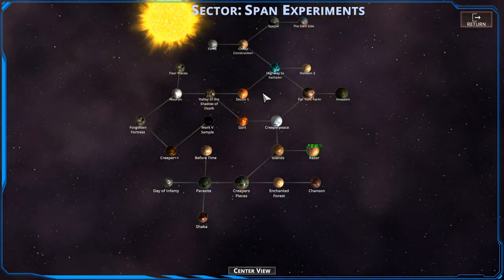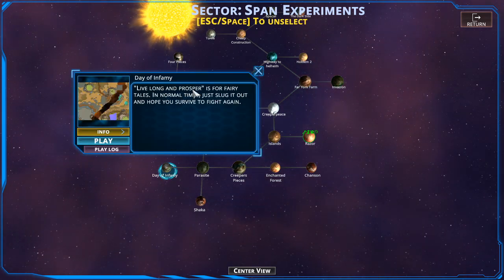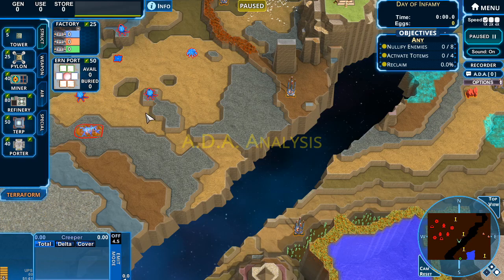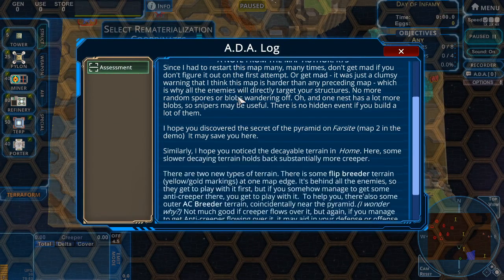Alright, one level down and plenty more to go. I think next up we're gonna try Day of Infamy. Live long and prosper is for fairy tales - in normal times just slug it out and hope you survive to fight again. I'm interested because there's this giant crack in the middle - it's gonna be like two halves of a mission, first half holding the land.